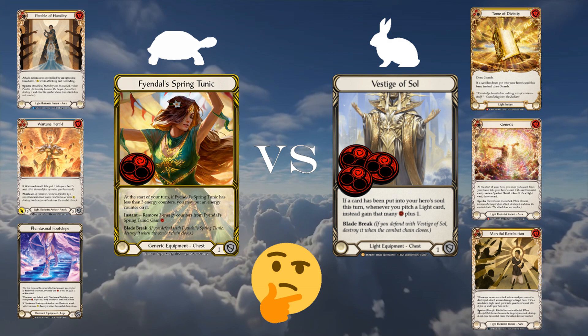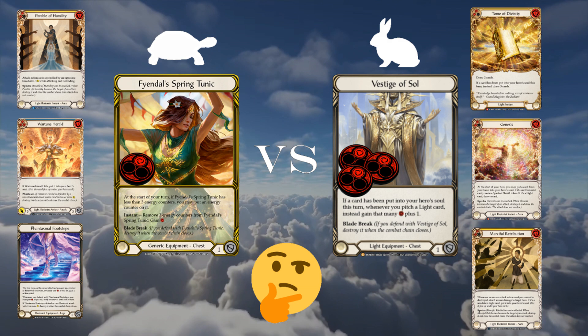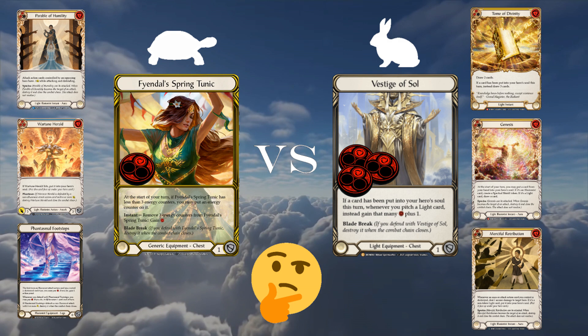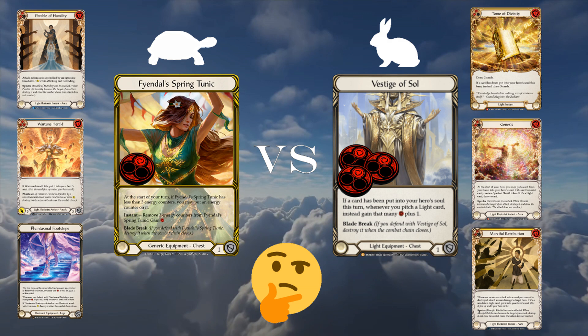When Prism was released, Vestige of Sol was released as well. Vestige is a light talent equipment, so only light heroes can use it. If a card goes to your hero's soul on a turn, light cards that you pitch grant one extra resource. It also has blade break and one defense.